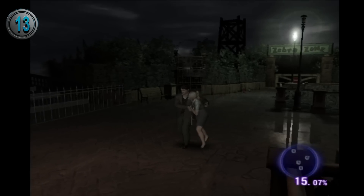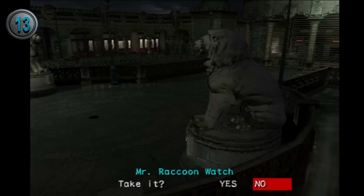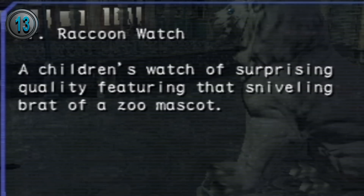Even though Cindy and George seem to have a close relationship, they actually have very different views. For example, in one of George's exclusive SP items, he refers to Mr. Raccoon as a sniveling brat.